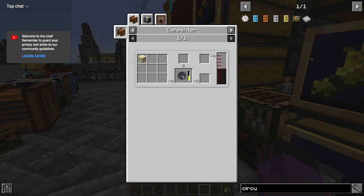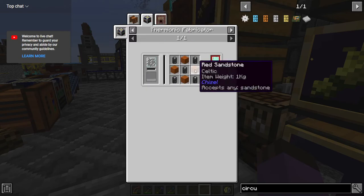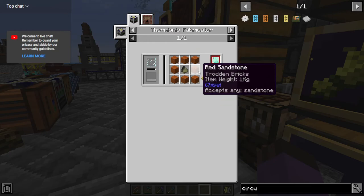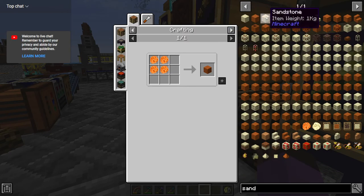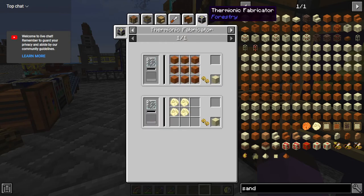Four... five... six. We're also going to need sandstone. That obviously isn't the recipe we're going to use — we're going to use something like this. We're going to need like seven thermionic fabricators.